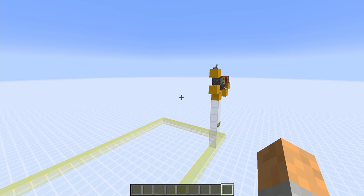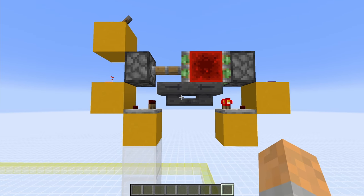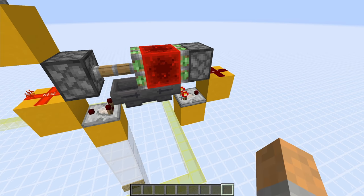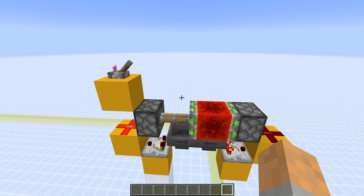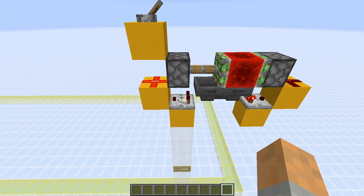The first thing to do is to build a hopper clock — this is a standard hopper clock. You have these two hoppers pointing into each other. Make sure there are 22 items in this hopper — it doesn't matter what the items are. You have the comparators, redstone on each side, and two sticky pistons with a block in between. We have this block here with the lever on top — this is the on and off switch. So at the moment it's off, but if you flip that it will come on again.